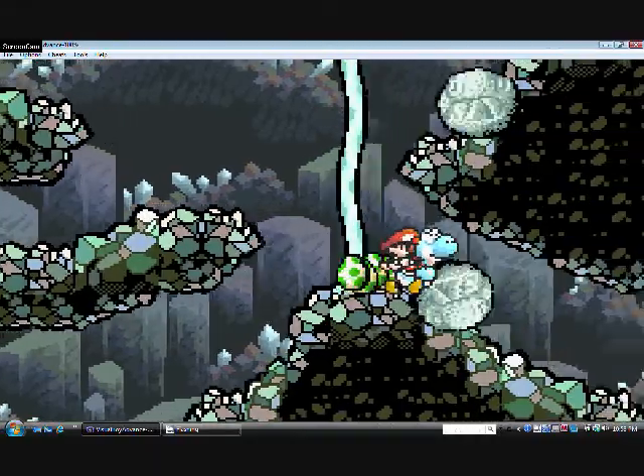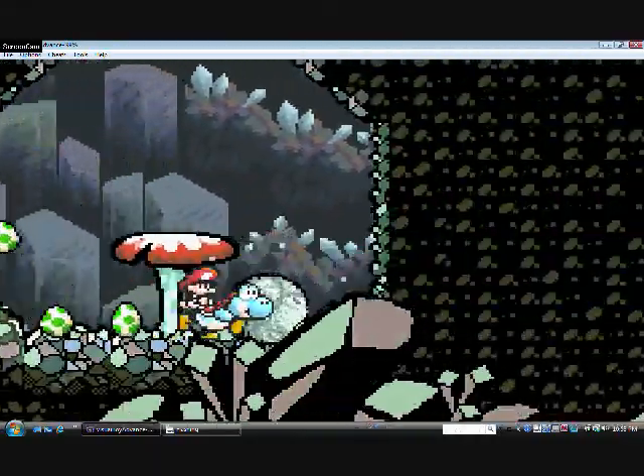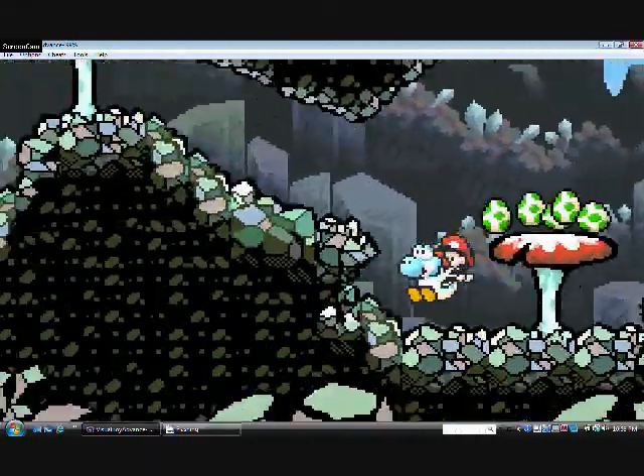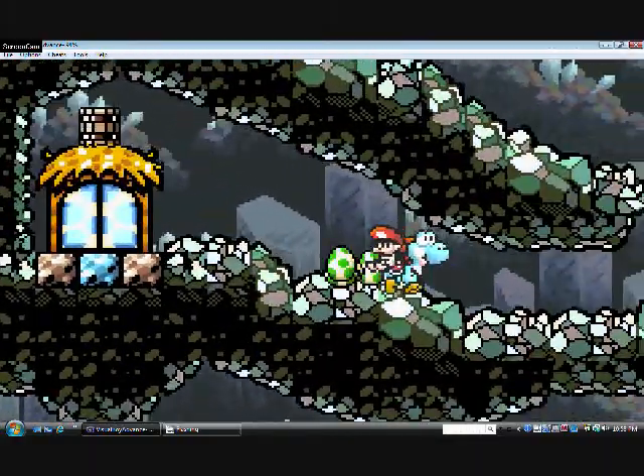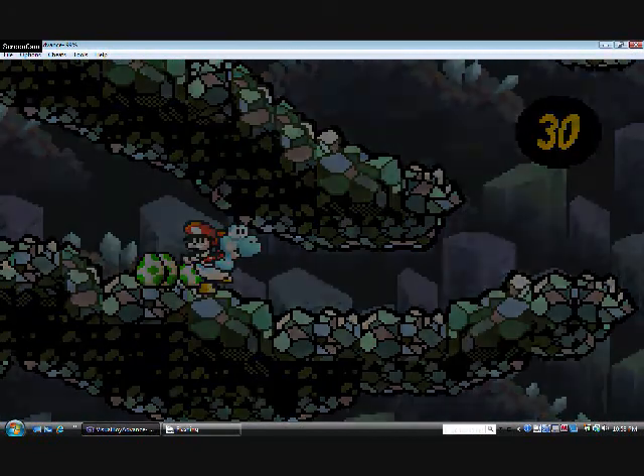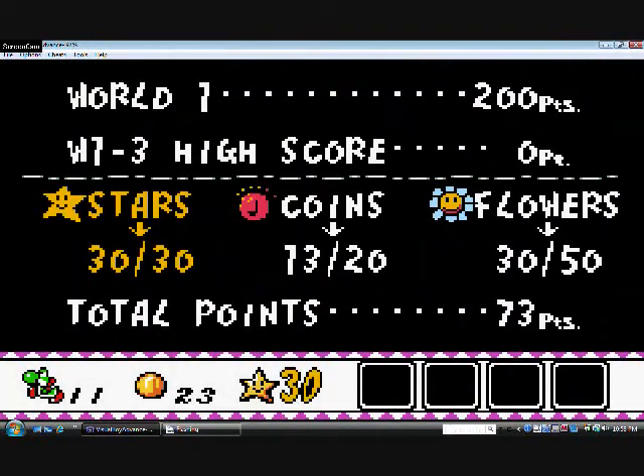Last time we entered this stage. I know how to check my red coins and red flowers now — you have to hit select and it shows you your status. On the bottom right hand side, there used to be three item squares, now there's four.